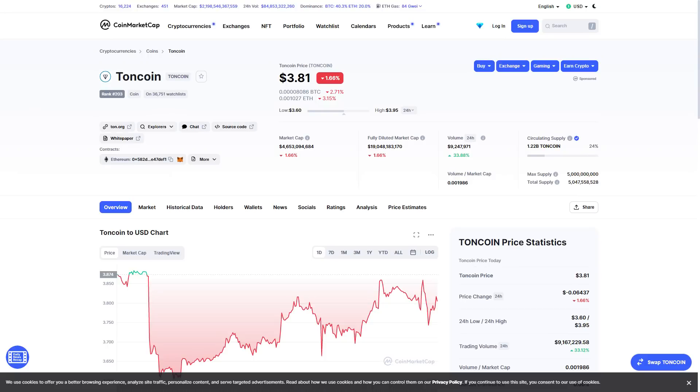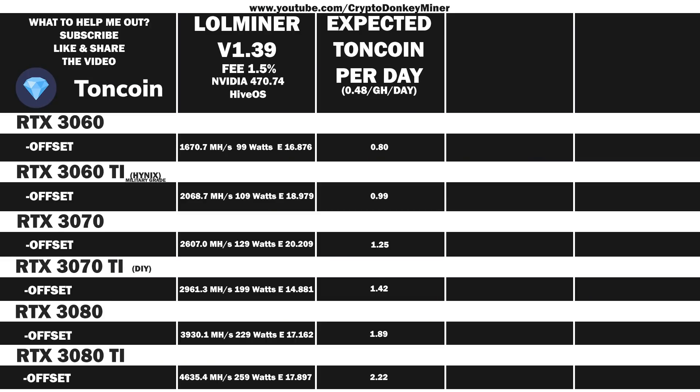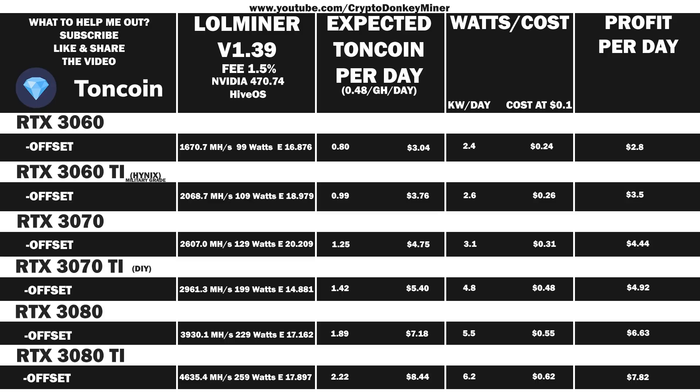Adding revenue based on a TON price of $3.80 and electricity at $0.10 per kilowatt hour, the expected profits are: RTX 3060 — $2.80/day, RTX 3060 Ti — $3.50/day, RTX 3070 — $4.44/day, RTX 3070 Ti — $4.92/day, RTX 3080 — $6.63/day, and RTX 3080 Ti — $7.82/day in profit. So that is actually quite a lot.